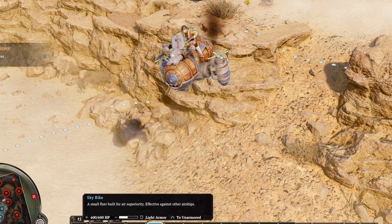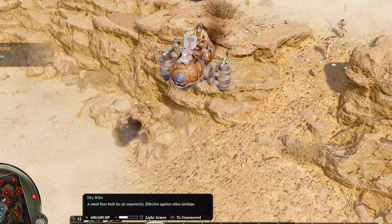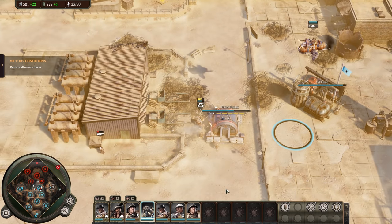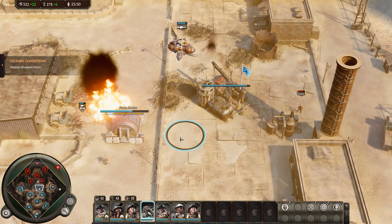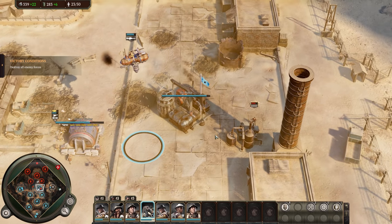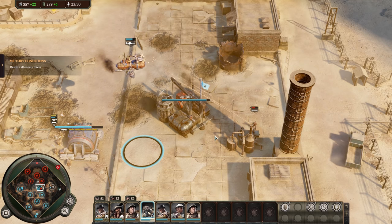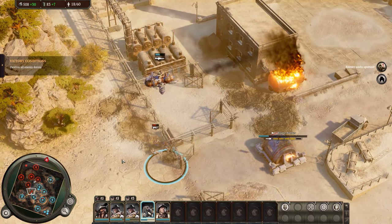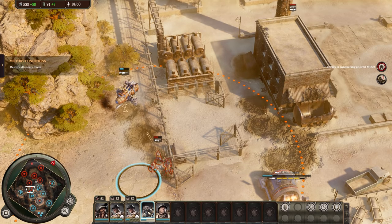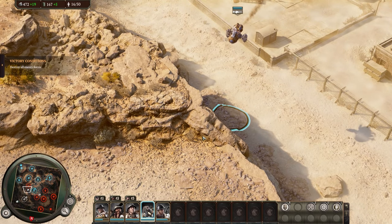Our final tier one infantry is the Sky Bike, the first of our flying units. It's a decently fast flying motorbike and does look pretty hilarious zooming around the map. It has decent machine gun damage, which is pretty good versus other low armor targets such as infantry or very weak airships. Unfortunately, this damage drops off very quickly versus any form of armor, and once it's going against heavy mechs it may as well be shooting frozen peas. It also has very low armor itself, so it doesn't take long to get killed by high damage targets, and it has no abilities. In battle, use their fast speed to get around the back of enemy infantry for flanking damage. They're also great for zipping around the map to defend key resource points, as nothing else is really that fast.